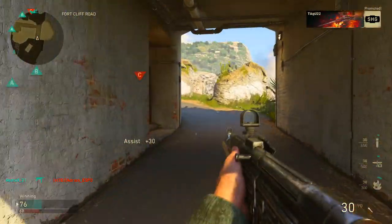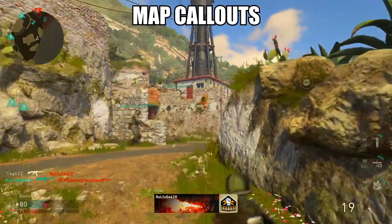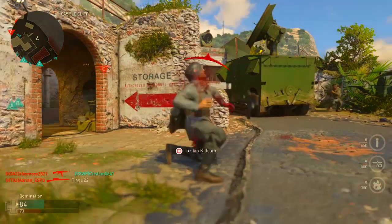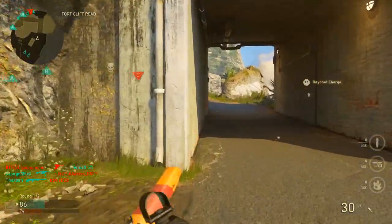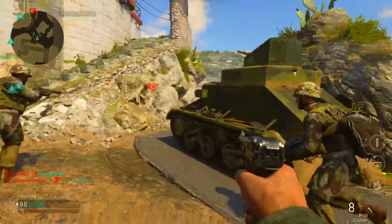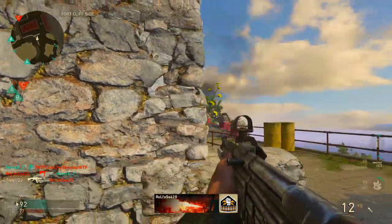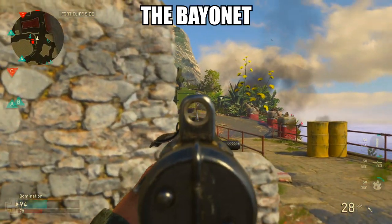Thing number three is something not a lot of people have noticed: if you look at the minimap, right next to it there are names — the names of all the different areas on the map. It's a simple thing but pretty awesome because it's very helpful when playing with friends. In other Call of Duty games you don't really know what to call a certain area of the map, but now these areas have names and eventually we'll learn them all, making it easier to tell teammates where enemies are.